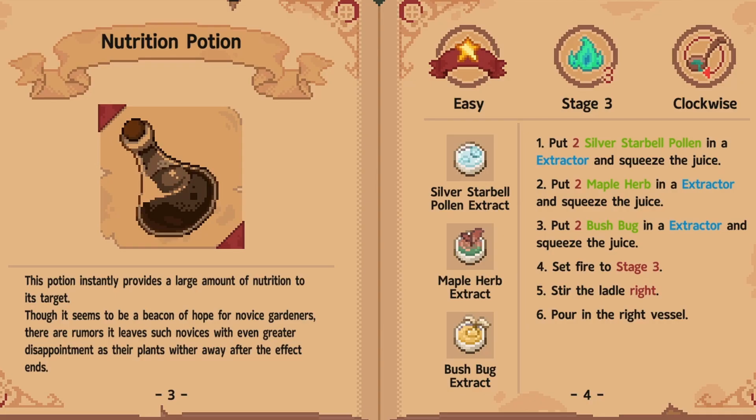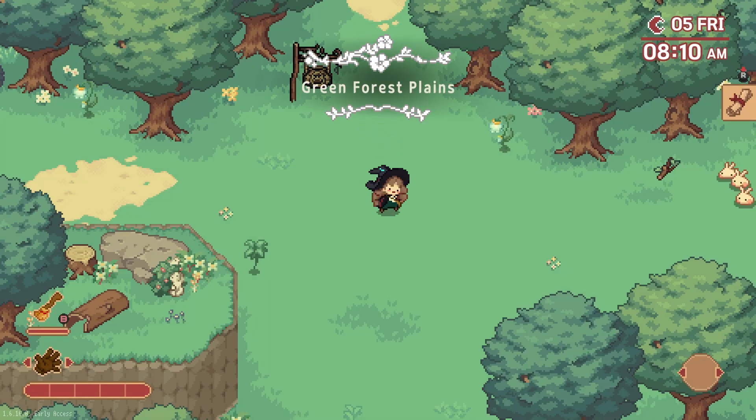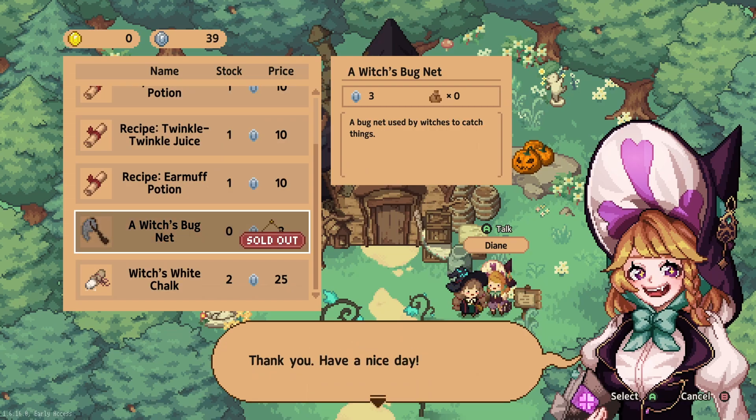The nutrition potion requires silver bell pollen extract, maple herb extract, as well as bush bug extract. In order to get the silver star bell pollen as well as the bush bug, you're going to need a witch's net, also sold by Diane for three Lunar Coins.